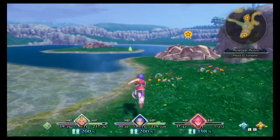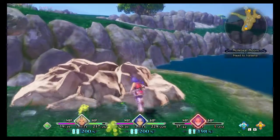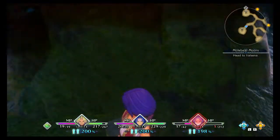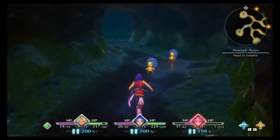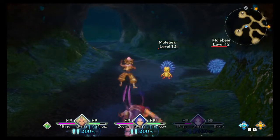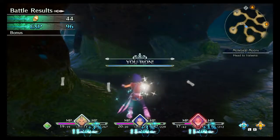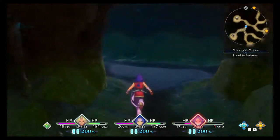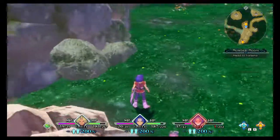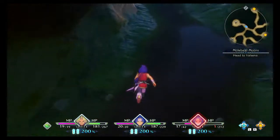We've got a split path here and I don't know which way I want to go. It actually looks like this path doesn't go anywhere. Always look behind you — we want to be full health for this island. No more enemies. I wonder if this goes to that island. Nope, this goes where I just was. Good to know, at least.